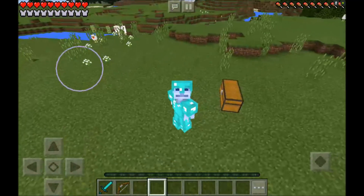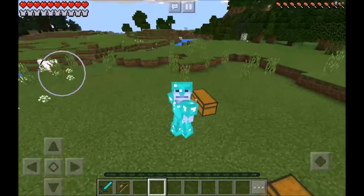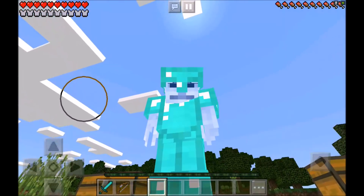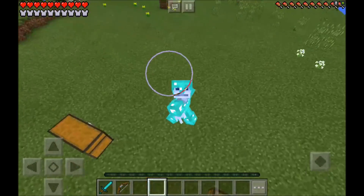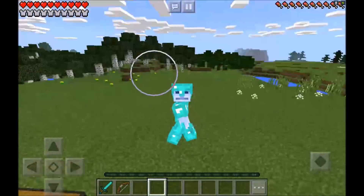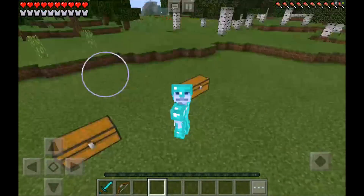Hey guys, welcome back to another video with Jemaine Man Smooth Mark. In today's video I'm going to be showing you guys this absolutely amazing Minecraft Park Edition add-on — it's actually going to allow me to head to the Dragon Ball Z Dimension. If you guys want to go ahead and head to the Dragon Ball Z Dimension for yourself, the name of the add-on is the Minecraft Park Edition Dragon Ball Z Dimension add-on.